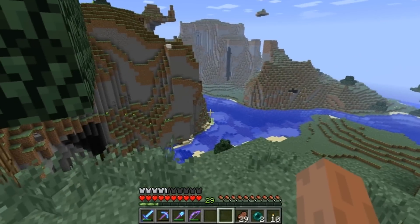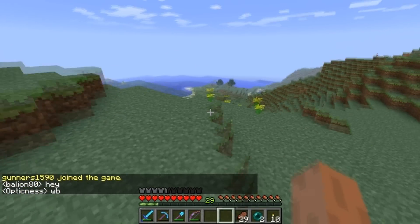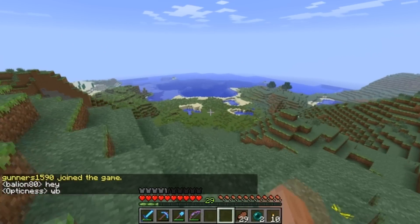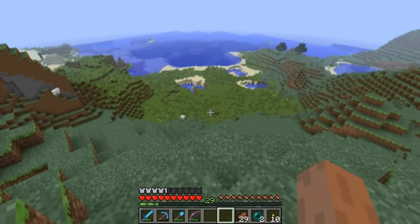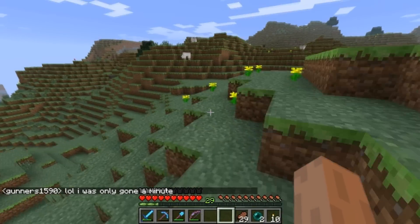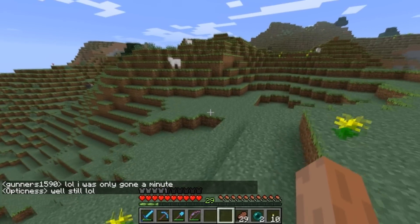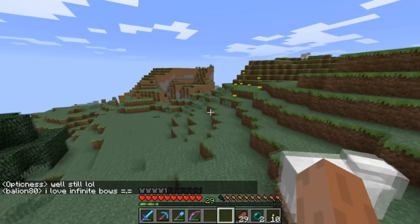I'm used to single player commands where you just do 'time day' and it changes — here you have to do 'time set 0' or 'time set 15000' for night. Oh, you gotta love what Minecraft does to us. I think this corner doesn't need anything — actually wait, I think I like adding a window there better.